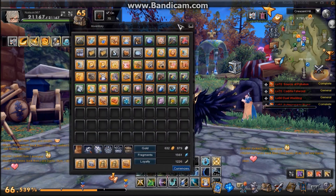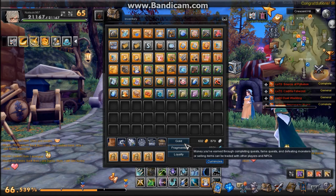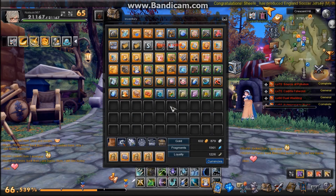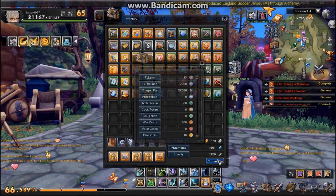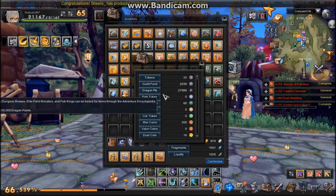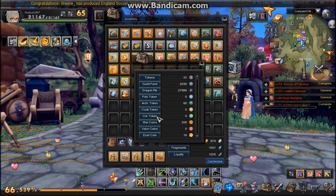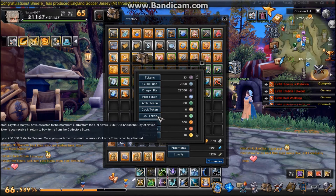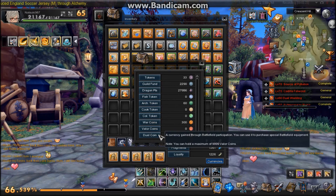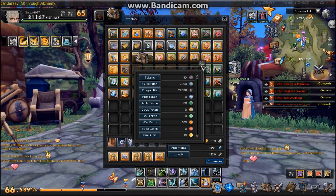If you want to view your currencies, go to your backpack. Here you see your gold, silver, and fragments which you get by deleting and salvaging different weapons and armor. Here you have your loyalty points, tokens which you get from doing quests, guild funds from guild quests, dragon points, fishing tokens, archeology, cooking, collector tokens, war coins, valor coins, and dual coins. You get all these from doing different things in the game.